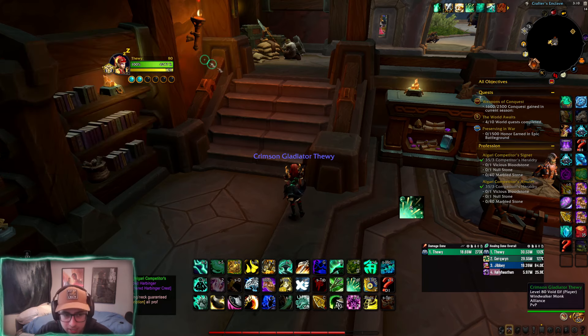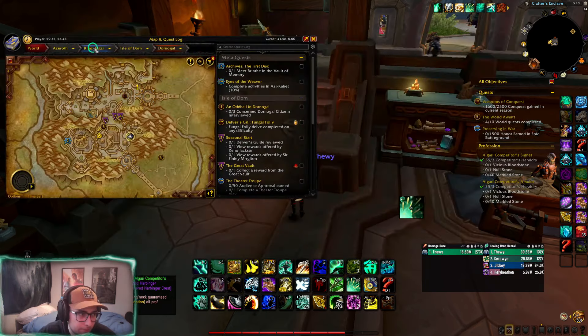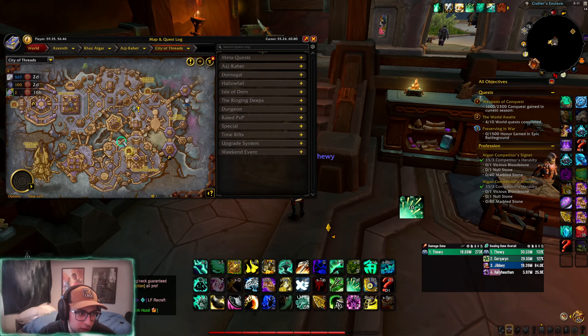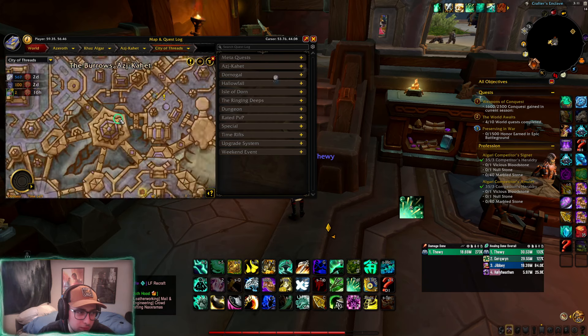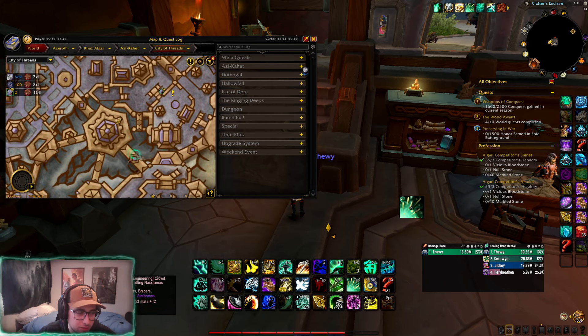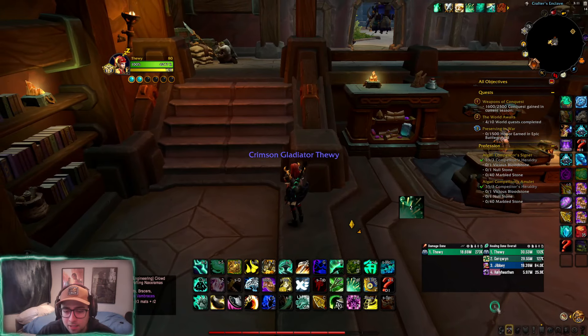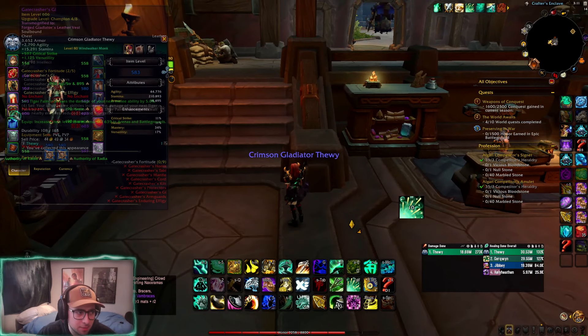The 1600 tier token you receive — you take it to Azcahet. If you go into the main city, right underneath the flight path in the Boroughs, there's a little vendor in that area where you can trade the 1600 token. It goes into your mail.